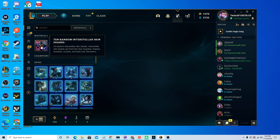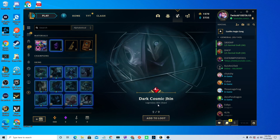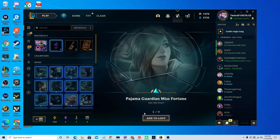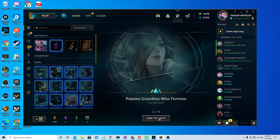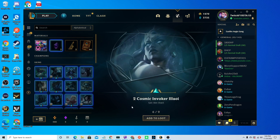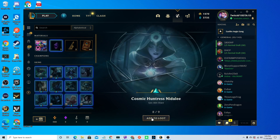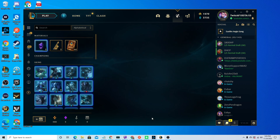Ten random Interstellar skin shards — let's open it. Cosmic Enchantress Lulu. Dark Cosmic Jhin. Pajama Guardian Miss Fortune. Cosmic Queen Ashe. Star Guardian Jinx. Two Cosmic Invoker Evelynn. Cosmic Defender Xin Zhao. Another Cosmic Huntress Nidalee. And a Star Guardian Ezreal.